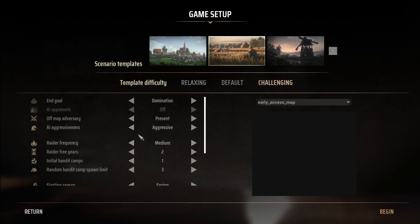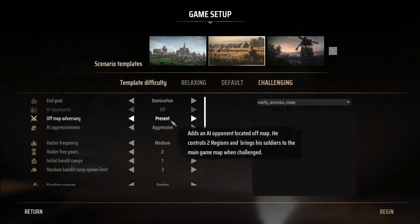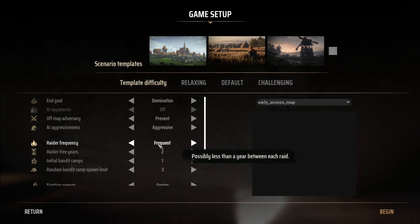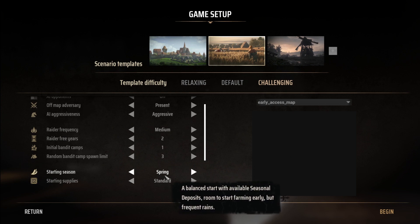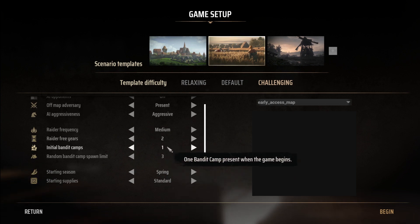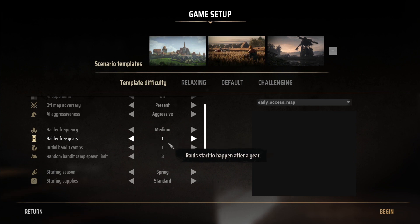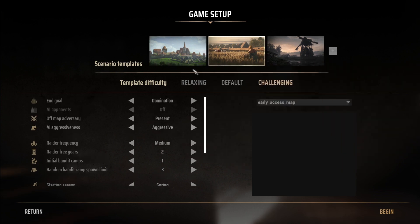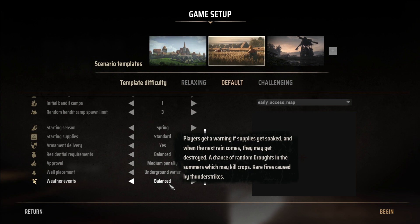Let's go with Challenging. AI Lords may press claims towards the player regions at will. Oh, that sounds tough. Eliminate all other lords by claiming their territory. Adds an AI opponent located off the map. Raider frequency: no more than a single raid every two years, or possibly less than a year between each raid. We can go with Medium. We'll start with the Spring. We'll do one year after. Random Bandit. Rise to Prosperity. You know what? We'll start with Default for now, just because I don't really know what to expect from this game.